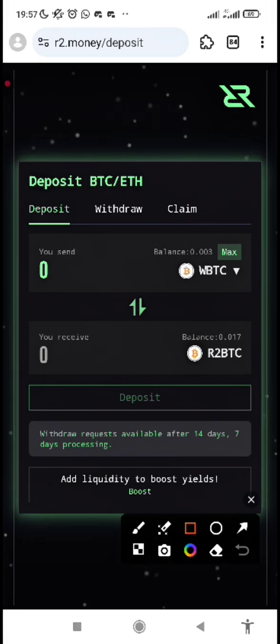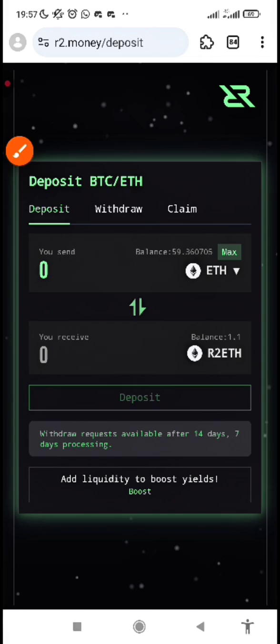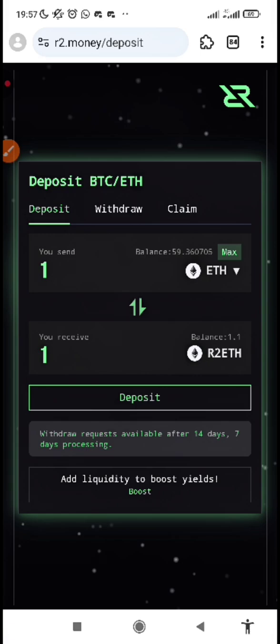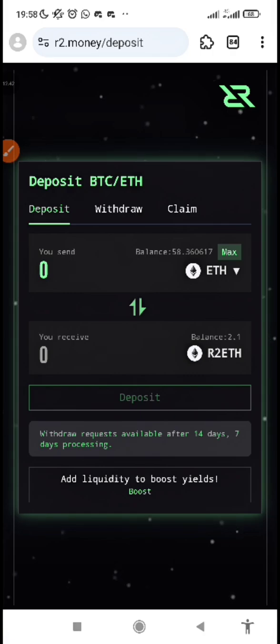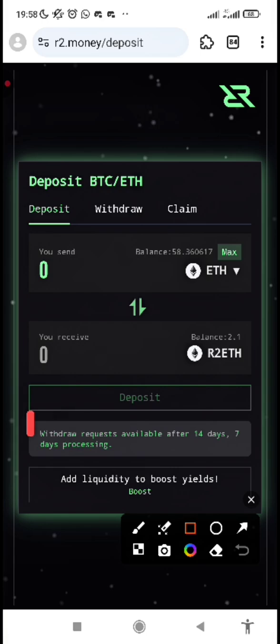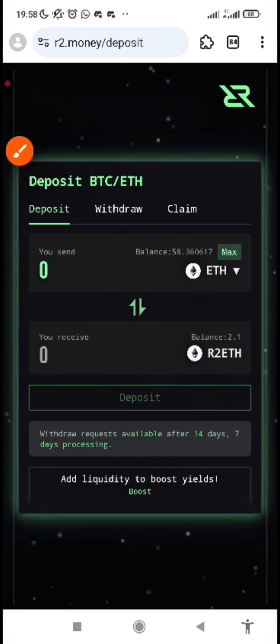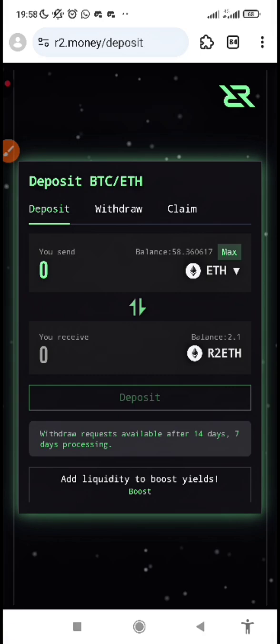If you have Sepolia ETH, you can also stake your Sepolia ETH to get R2ETH. Input part of your Sepolia ETH — like 1 — then deposit it and confirm the transaction. Now that your transaction is successful, the information below will tell you that withdraw requests are available after 14 days with 7 days processing. That means what you stake, you'll be able to withdraw after 14 days, and once you make a withdrawal, it takes another 7 days to process.